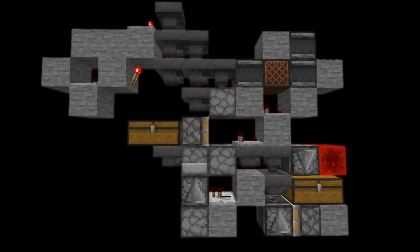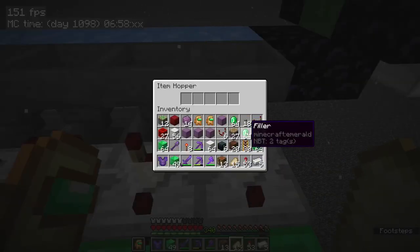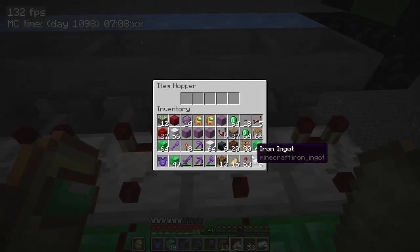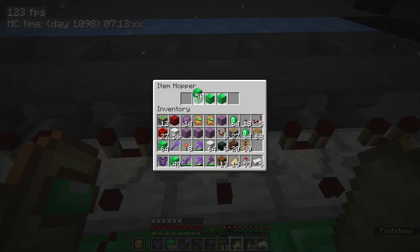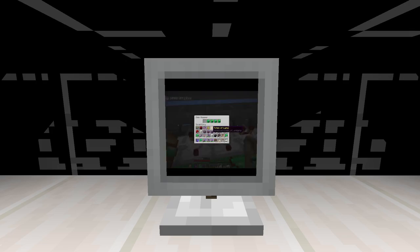Since this farm is so efficient, I decided to make many of these shulker box item filters. First it sorts out the item, and then it loads it into shulker boxes. Now let's start with the first one — I'm going to add a filler item right there, and I have to do that for every single one of these. What this is going to do is make this into a double speed item filter.